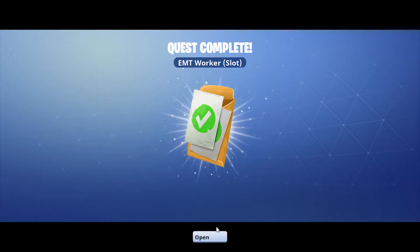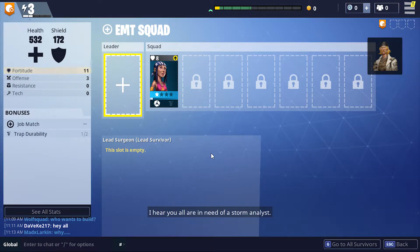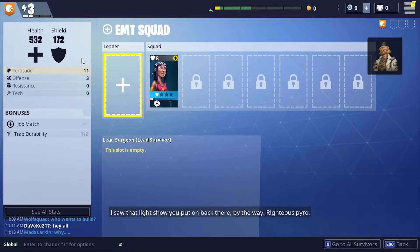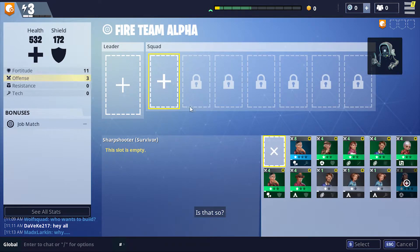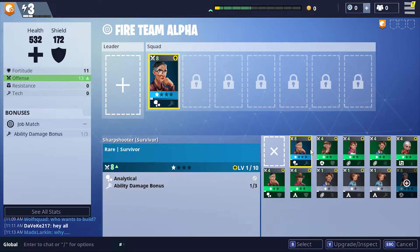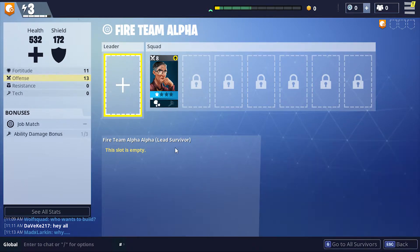That was a quest apparently. 'I hear you all are in need of a storm analyst — well you're in luck, I saw that light show you put on back there by the way.' There's the crazy guy. 'But I'm going to do you one better.' 'Is that so?' 'Come see for yourself.' Okay, on the offense side — he's the best currently so an ability damage bonus, I would think that works.